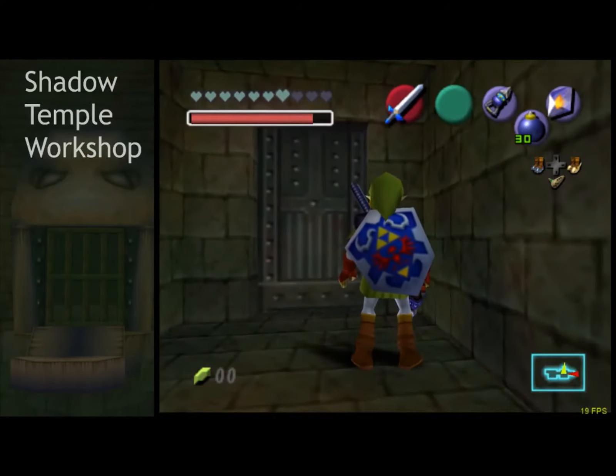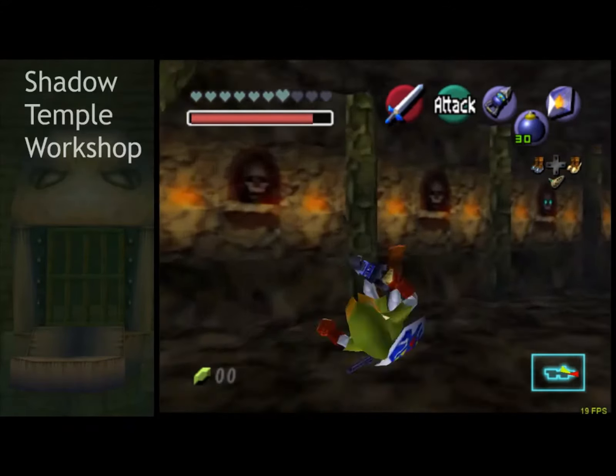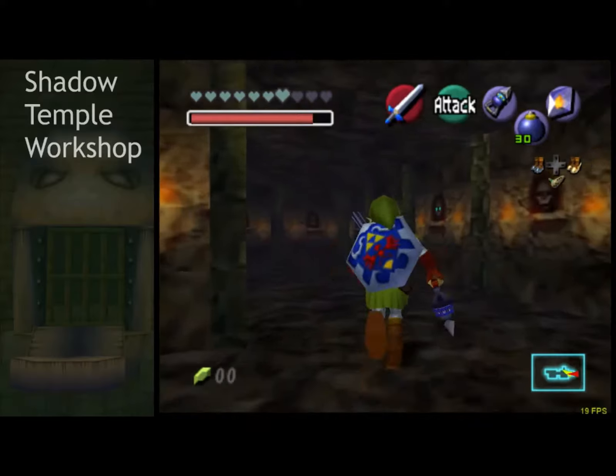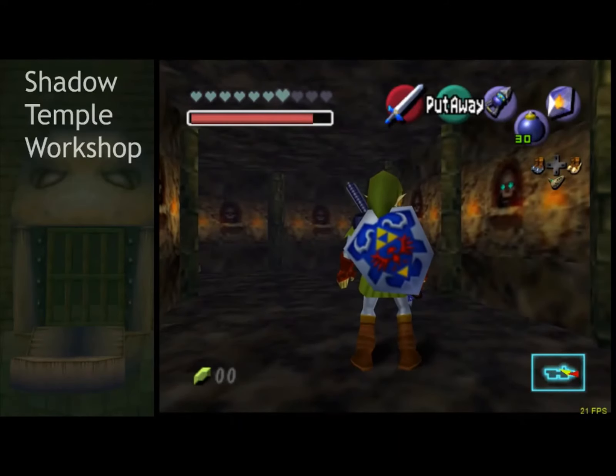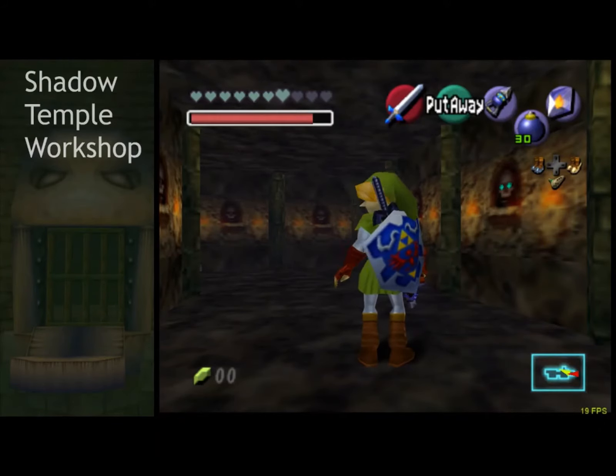Poogle, you're eating yourself off the edge — what you're probably doing is equipping your boots too late, rolling toward the edge and then equipping when Link is already jumping. You'll want to press the hover boots just a little bit earlier.